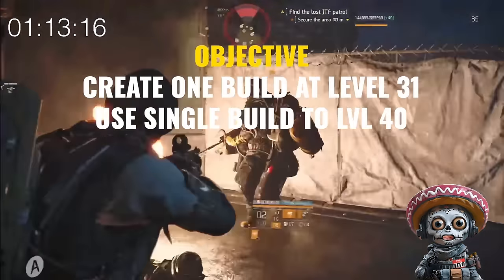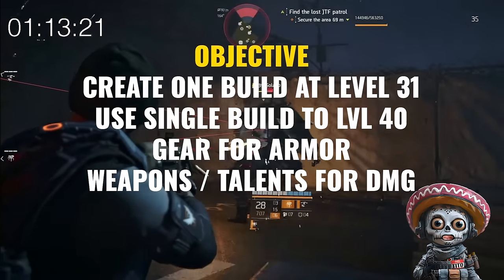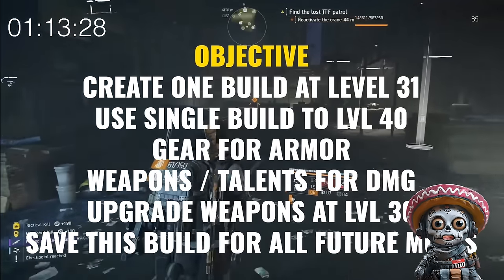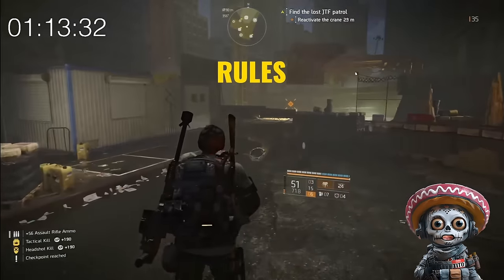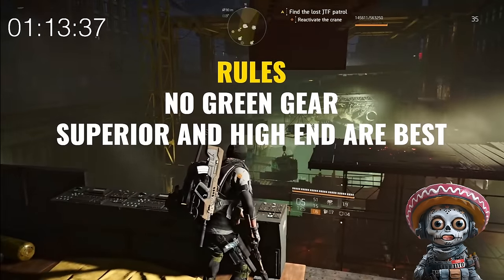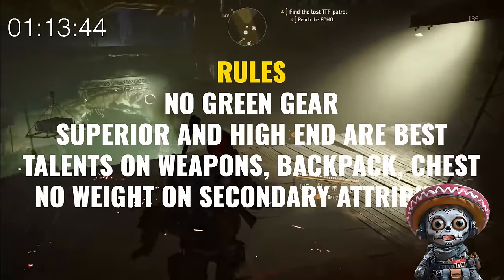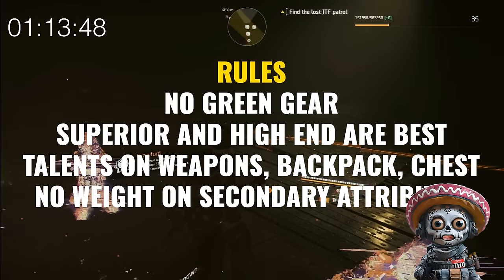You will use your gear for resistance and your weapons for power, only needing to level up your weapons once around level 36 or 37. You will use and improve on this build for every future mule creation going forward. The rules are: no green gear. Blue if you must, but superior or high-end is gold — especially on the weapons, backpack, and chest piece. You'll care very little about the attributes, but if they align with your build, great.